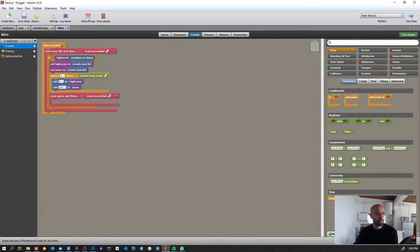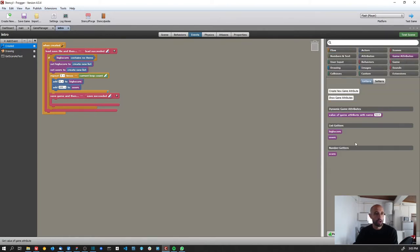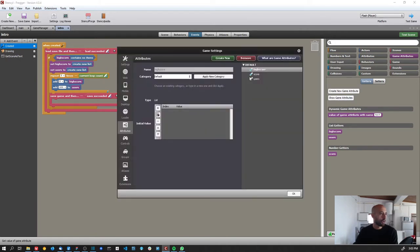To keep the high score list saved on the device, I created two game attributes. Besides the score, I have 'high score' and 'users' — both are lists of values. High score is a list of the top five score values, and users is the list of initials of the top five users.